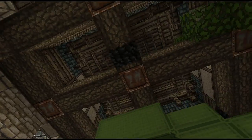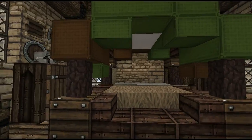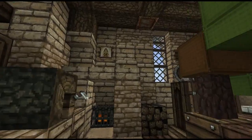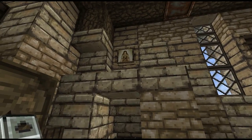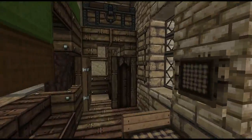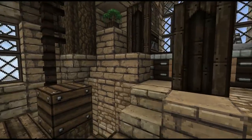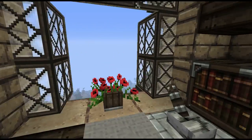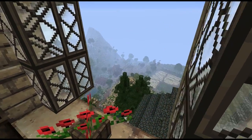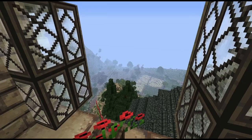We're at the top of the tower now, with the roof coming to a point. This must be the Lord's chambers — we've got a giant bed with a beautiful canopy in the Lydden colors, and I think that's a portrait of the Maiden up there. Maybe the wife of the Lord of Deep Den is a devotee of the Maiden. The windows are wide open, offering a nice view of the town and where we started out.